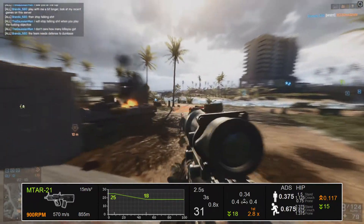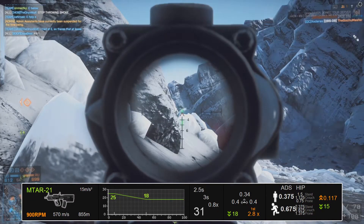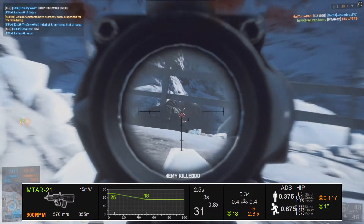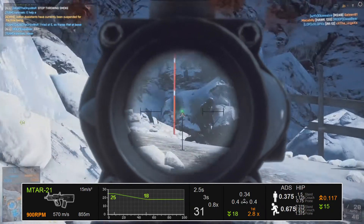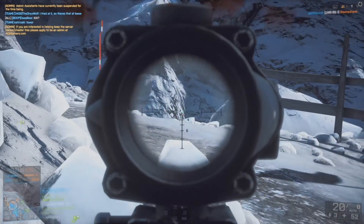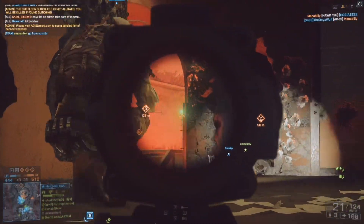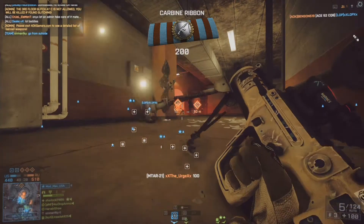Its bullet velocity is definitely on the high side at 570 meters per second, which makes the MTAR-21 pretty effective at range as well. One major downside I found was its long reload times — a full three seconds while empty and 2.5 seconds for the tactical reload. Since its fire rate is so high and it only has a 30-round magazine, the reloads are long and come often. I'd definitely not recommend running the ACOG optic on the MTAR-21, and it would have been much better without the heavy barrel — it just adds way too much recoil, especially without a grip. The bipod was making me laugh every time I reloaded — it's just so silly looking.